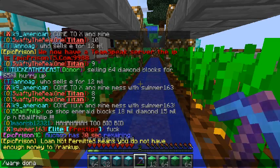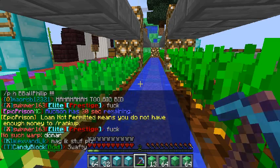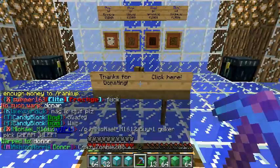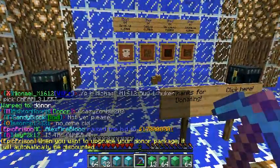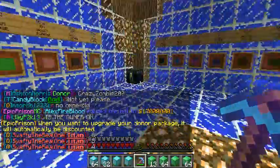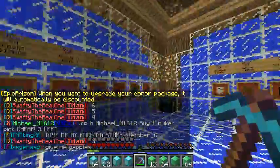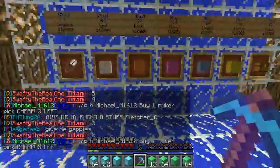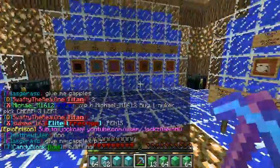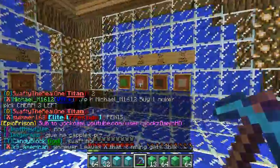So for the lowest one, the Donor rank, I believe this is five dollars. For five dollars you can buy all this stuff — a lot of this stuff is impossible to get, like this wool, cause there are no sheep in this world.